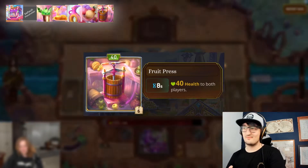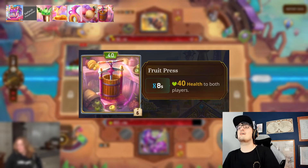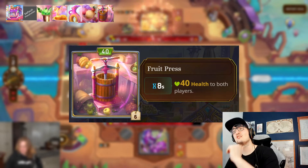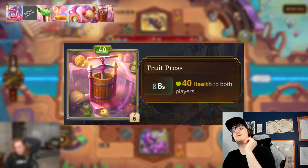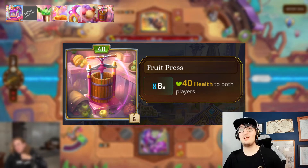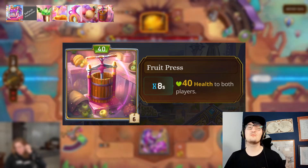Our last item is the Fruit Press. Every eight seconds, give forty health to both players. That is also going to be changing, but the premise of it is great. It doesn't matter if they have health — we love having health, and we love dealing ten joy, because that's what Sushi Boat does.